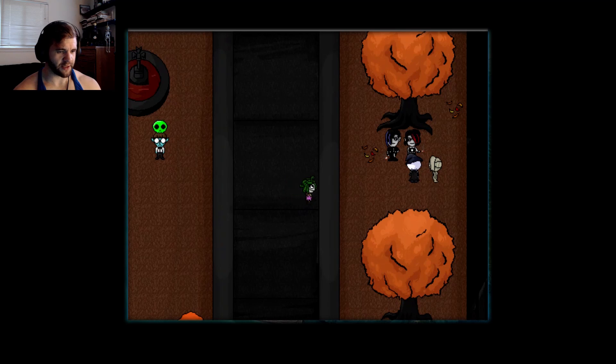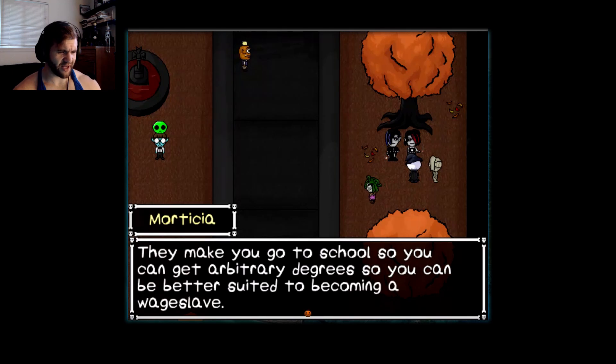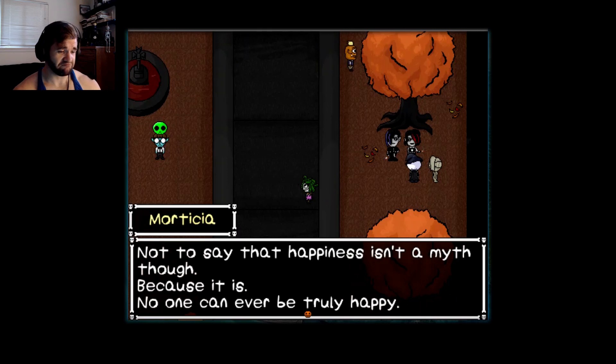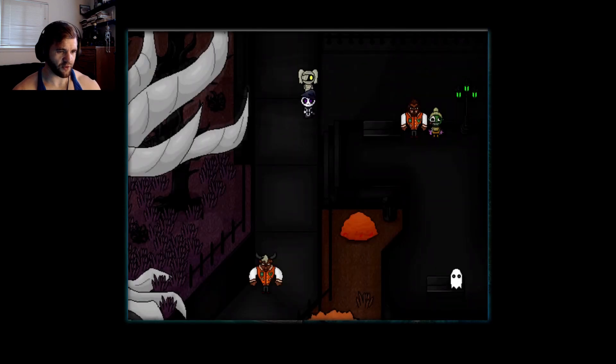He goes on like this for a good 20 minutes. Morticia: 'Honestly, we haven't attended a single class this year — we just like to loiter outside. They make you go to school so you can get arbitrary degrees to become a wage slave. Once they have you in their corporate grip, they suck out every ounce of happiness you may have once had. No one can ever be truly happy.' This game is pretty woke, guys. Nice talking to you — really a bunch of uppers there.